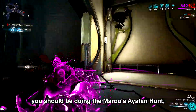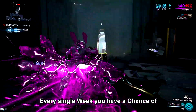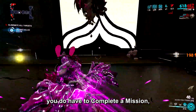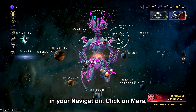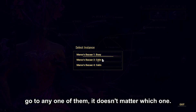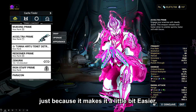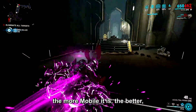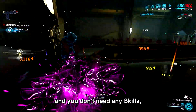Number one: every week, especially if you're a beginner, you should be doing the Maroo's Ayatan hunt. Every single week you have a chance of getting a free sculpture. You do have to complete a mission, but it's very simple. To get to Maroo, go to navigation, click on Mars, and you'll see Maroo's Bazaar on the right. Go to any one of them. I'm going to switch to Wukong because the faster, more mobile warframe you have, the better.